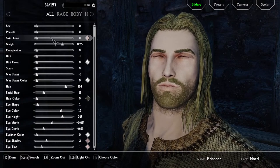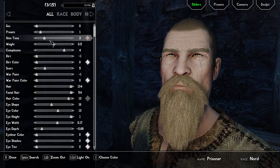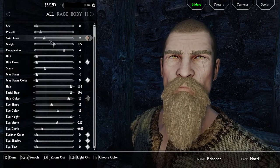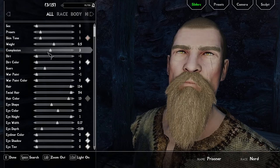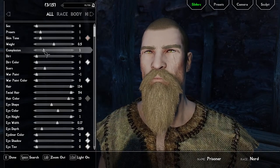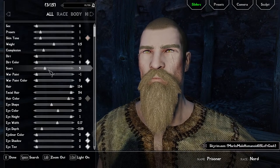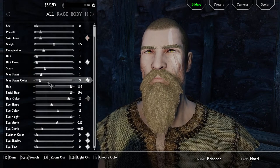Let's get on with setting up my character. I'll do something completely different — vary it a little. Skin tone, complexion — we'll make him a little bit younger, a few marks on his face. War paint — I'm going to stick with my traditional war paints, I like that.